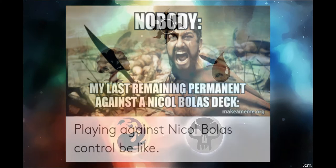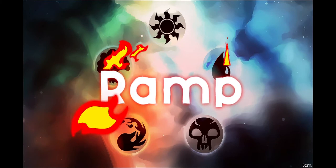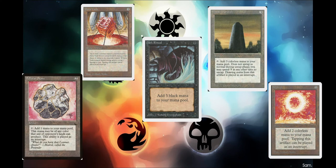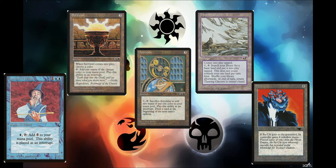Like with most of my decks, we're going to start off with the most important part: the ramp. Back then, ramp was few and far between - there was no Cultivate or anything to that effect. So we're going to use Fellwar Stone, Sol Ring, Mana Vault, Basalt Monolith, and of course Dark Ritual. We will also be using Zuran Orb, Astroglide, Thawing Glaciers, Zuran Spellcaster, as well as Apprentice Wizard.